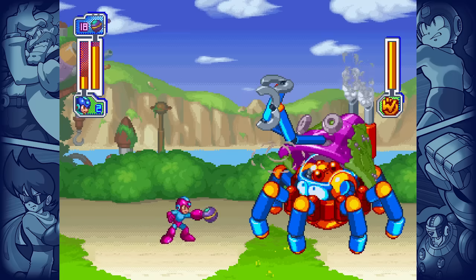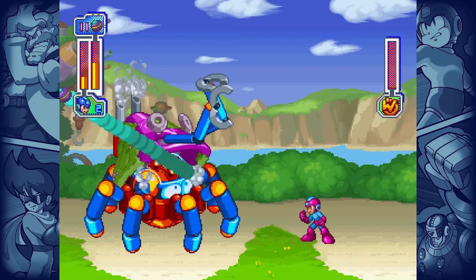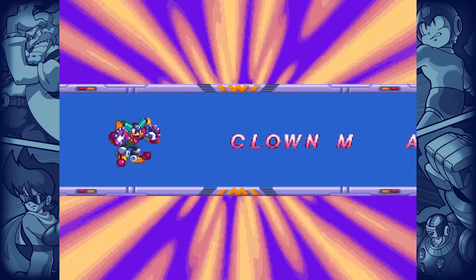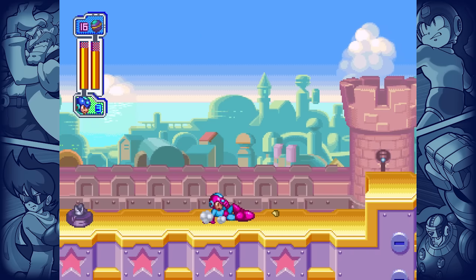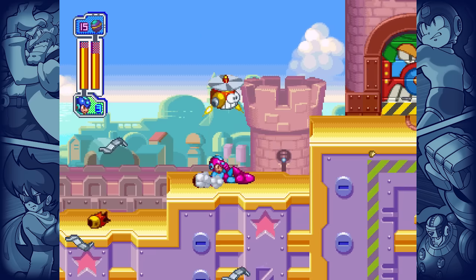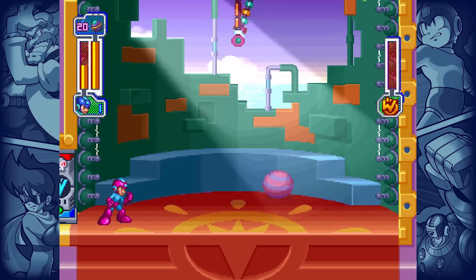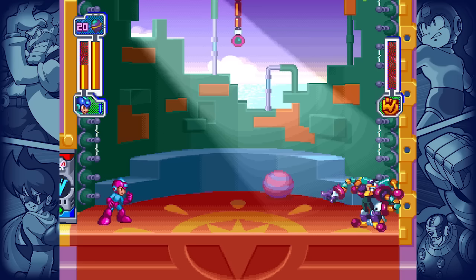Thankfully, the tutorial boss is one of the only enemies in the entire game who actually takes decent damage from the ball, letting you pass on to the game proper. The only option for your first stage is Clown Man. The actual platforming segments here and in most other levels are easy enough to get through, plus there are weapon refills along the way. The mini-boss only takes a handful of hits to kill, leaving us with Clown Man himself, who presents us with a very simple problem.